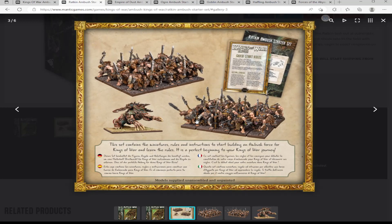Looking at the Ratkin box, I like the models. Normally you'd expect two units, something cool, and then a hero. But these boxes don't include a hero or leader figure. The reason they've done that is to keep it simple for getting people involved — once you start throwing characters in it gets more complicated. Characters are pretty cheap anyway.